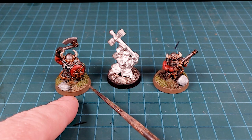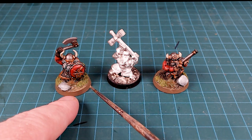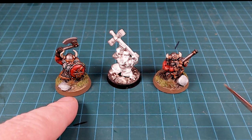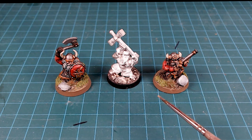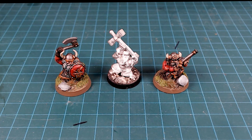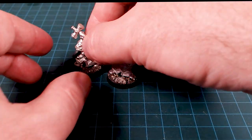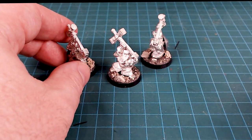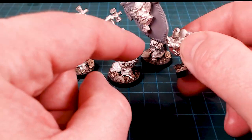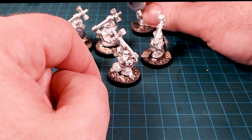I'm thinking of maybe using the Dispossessed stuff out of the 2019 General's Handbook and also the Dispossessed stuff out of the Order book, so they may go back to being dwarf warriors and Thunderers. For right now I'm using these guys as my Iron Drakes and these guys as my Longbeards, because that's what's in the Cities book. Also in the Cities book is the Hammerers set, and I love these models — I've got them on round bases.